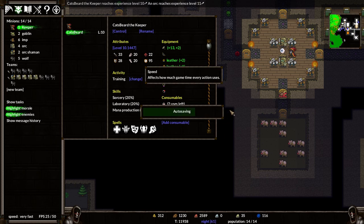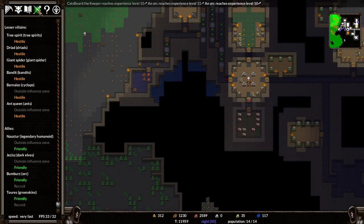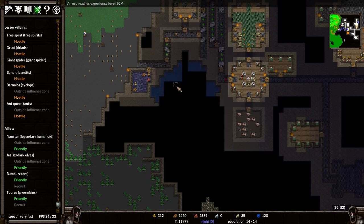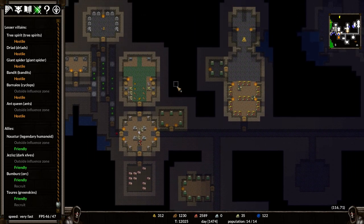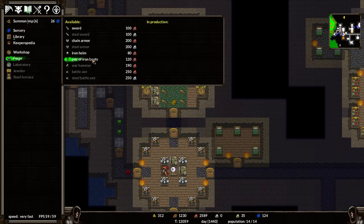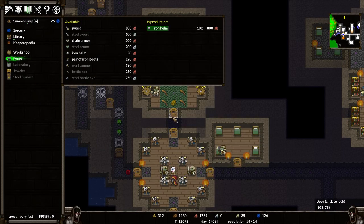We're not being attacked - I'm frankly a little bit surprised that we haven't been attacked yet. Let's have a look at who is triggered - it's still only the main villains. A little bit surprised by that. But we've got plenty of iron now, so we can actually look to make a couple of things. I would really like it if we made a bunch of iron helms - let's go ahead and make 10 iron helms.